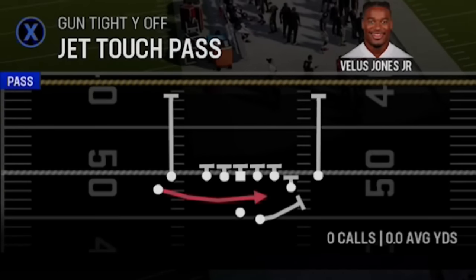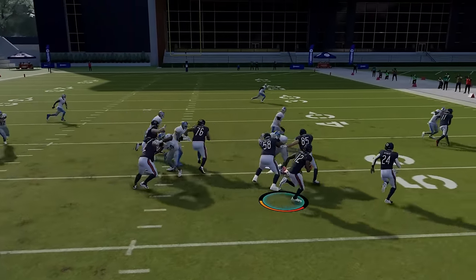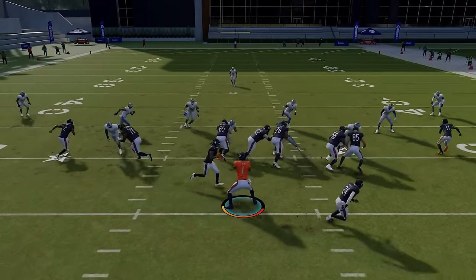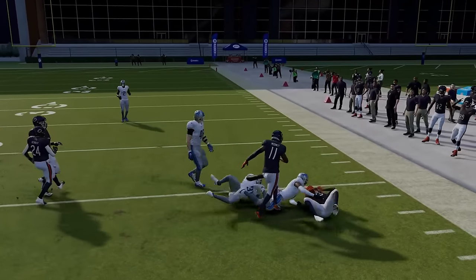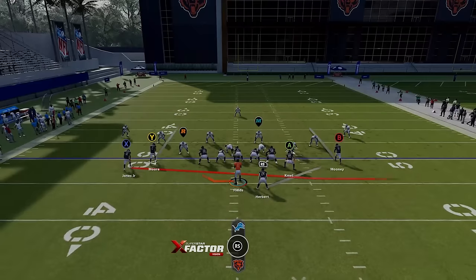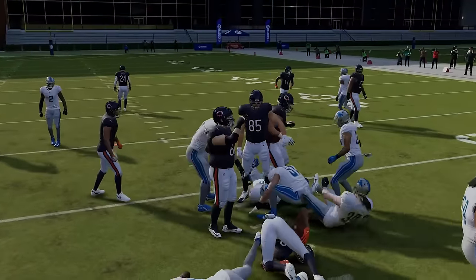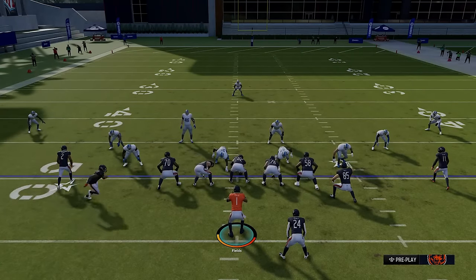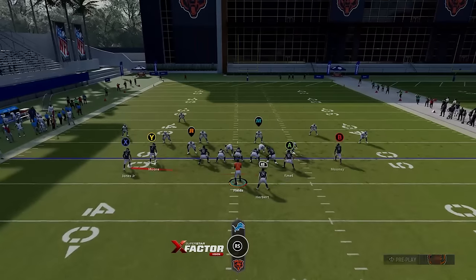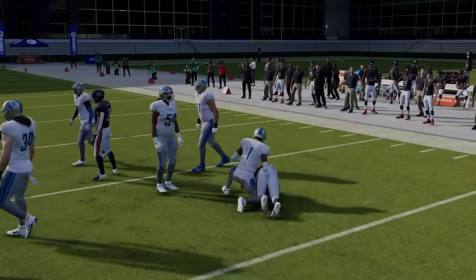Another really good run — probably my favorite — is the Jet Touch Pass. Against a cover two, the cornerback will try to sit down on it, but you can still get a couple yards. This version has the running back as your lead blocker, which is better than other Jet sweeps where the RB fakes inside. Run this from the hash mark to the open side of the field with your fastest guy, and try to get to the edge. Against man zero, once you get past the cornerback there's not a lot of help, making it one of the better run plays.